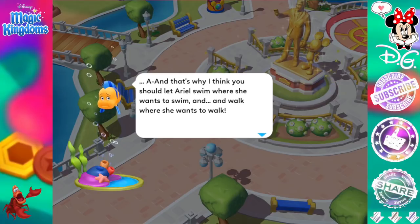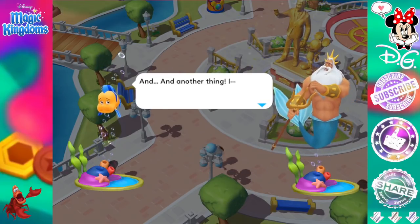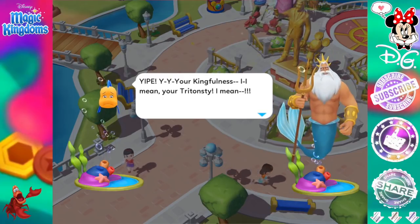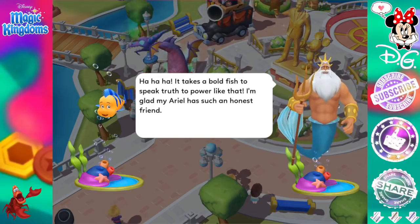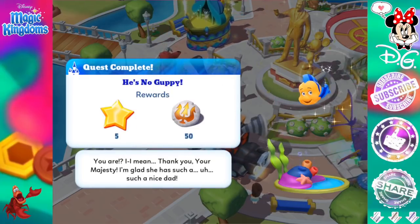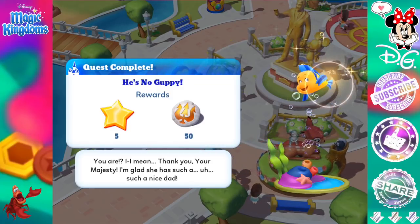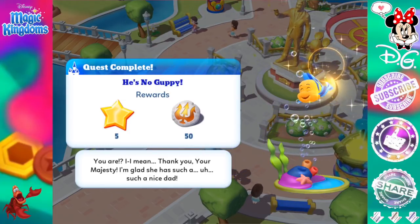Flounder! And that's why I think you should let Ariel swim where she wants to swim and walk where she wants to walk. Flounder... It takes a bold fish to speak the truth to power like that. I'm glad my Ariel has such an honest friend. Quest complete. He's no guppy. You are... I mean, thank you, Your Majesty. I'm glad she has such a nice dad. Poor Flounder — he's so scared of Triton. We feel so bad for him.